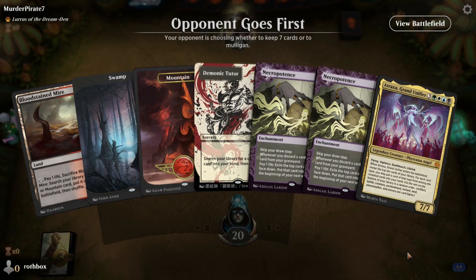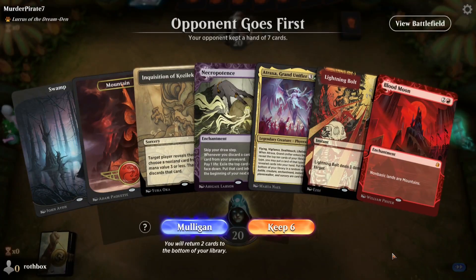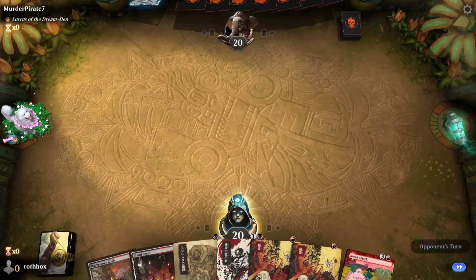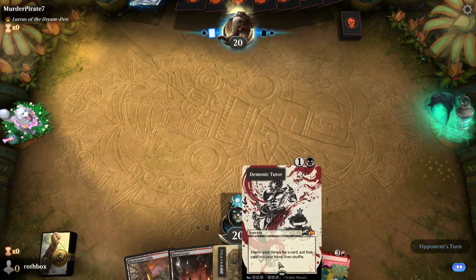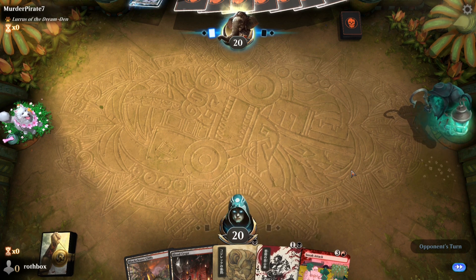If I see one more Lorius deck I'm going to lose my mind. I don't think you keep this hand — a little slow, kind of banking on Blood Moon being useful. This one I can't keep either. Alright, we're going to throw back the bolts and kind of pray we can get there. We can theoretically tutor for either part of the combo. We have Sneak Attack — we could tutor for a threat, or if we draw a threat we can tutor for a Dark Ritual, then build Sneak Attack and play it the next turn.